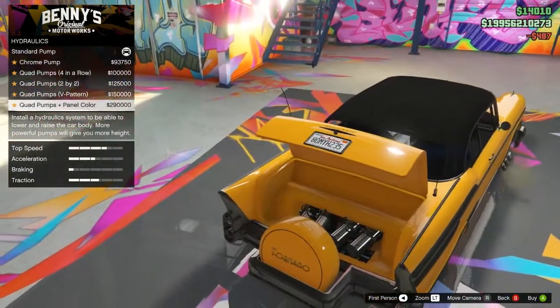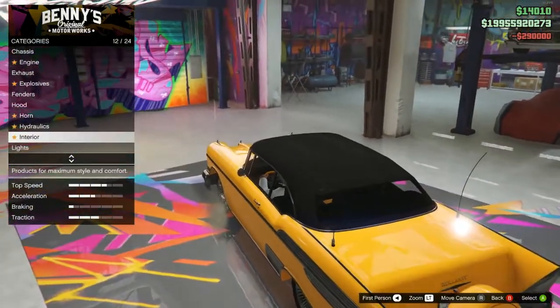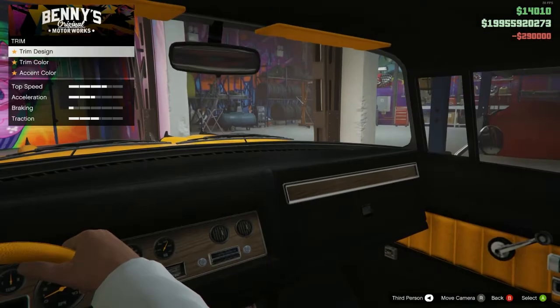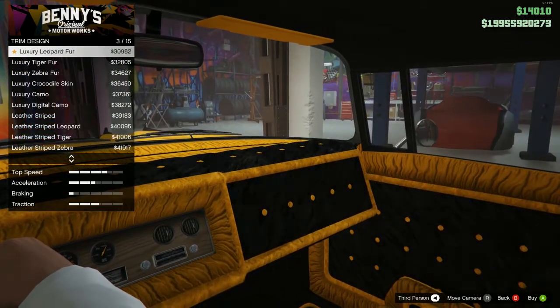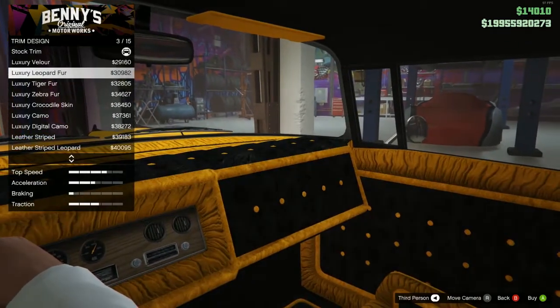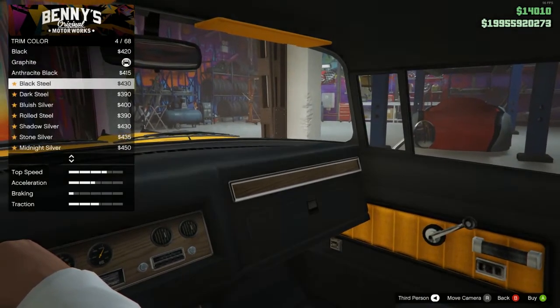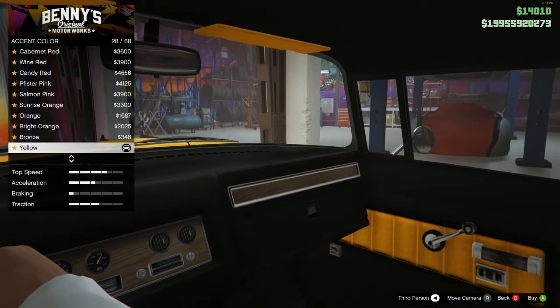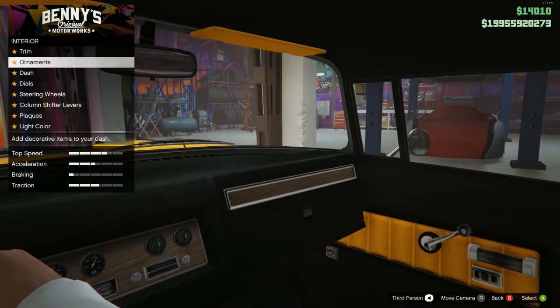Hydraulics - obviously we need the most expensive, without a doubt. Interior - it's going to be pretty much exactly the same as any other. All the lowriders are pretty much the same. There's nothing spectacular, nothing different about the insides. You can obviously change the colour. I do like the black on yellow though - the black on yellow is actually really, really nice. It works really well with the car.